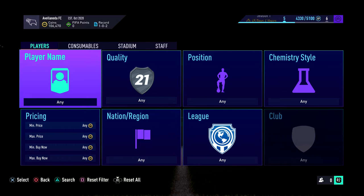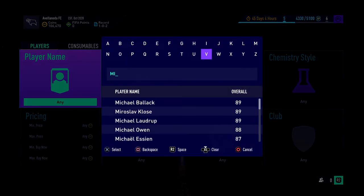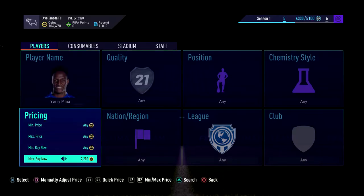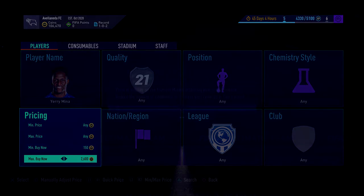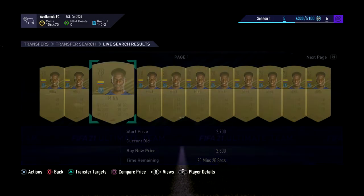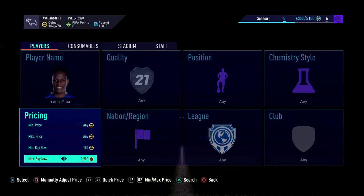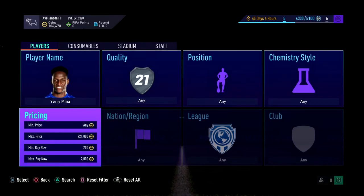You want to go and invest in players that are going to be used in advanced SBCs. For example, you want to check prices of Mina — he's one for starters. His price is around 2.7k right now, which isn't a bad price, but you want to try and get him for around 2k. When the squad battle rewards come out, just sit here on these sort of non-rares that are popular.